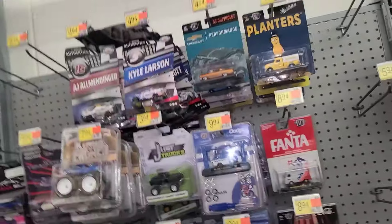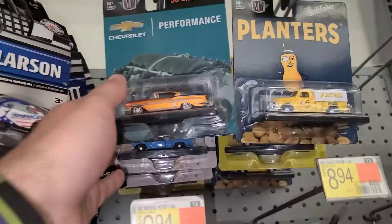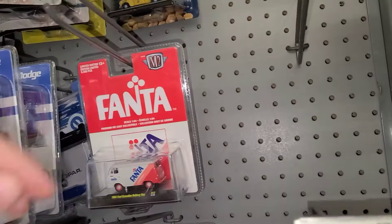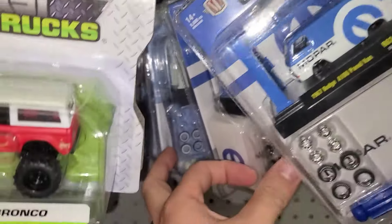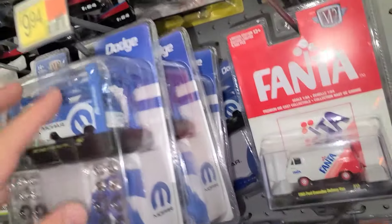These restocks just did not help anything out. Let's take a look at these paper-carded M2s — we got the Shell, the Planter Peanut, some Chevy Performance, El Turistas, and another Shell. Look at this guy — the Strawberry Fanta. We got one of the Moms and a Grad back there. Some Fantas, some Lifts, some Mopar Lifts — I think that's a Volkswagen — and another Volkswagen. Mopar, Mopar, Mopar, Mopar — tons of Mopar.